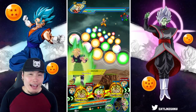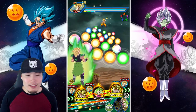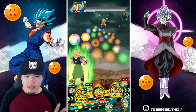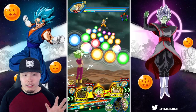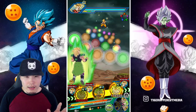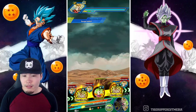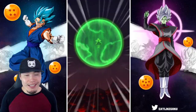If you bring orb changers like this Kefla right here, it shouldn't be that uncommon to get at least seven or eight ki spheres per turn. I want to try to save these PHY spheres as much as possible, so I think the best move is to use these ones first and give her that one and give him that TEQ ki sphere.